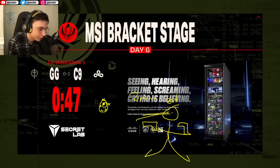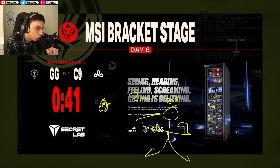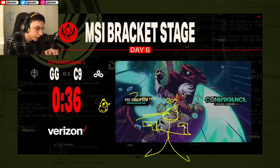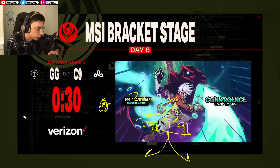Each team has one button press for the Megazord. The top laner controls the head and the laser beams, the AD carry and mid laner control the guns, and the support and jungle control the feet — where they're going — because they're the shot callers.